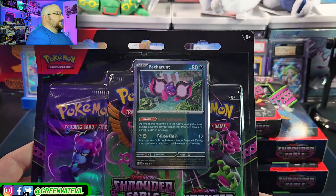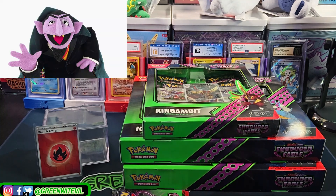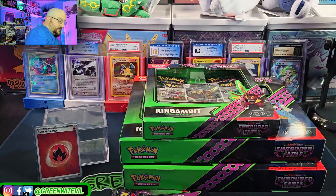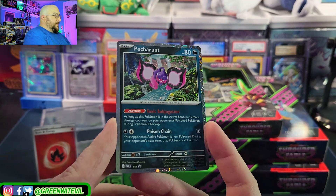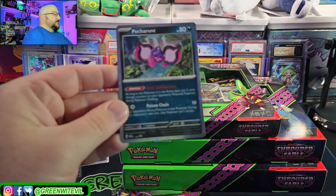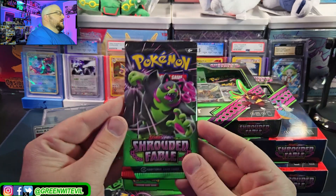Next up, let's crack open the three-pack blister with Pecharunt. One pack, two pack, three pack — empty box away. This is our promo here: as long as this Pokemon is in the active spot, put five more damage counters on your opponent's Poison Pokemon during Pokemon checkup. That's a lot — there's gonna be some nasty Poison Pokemon combos coming up.